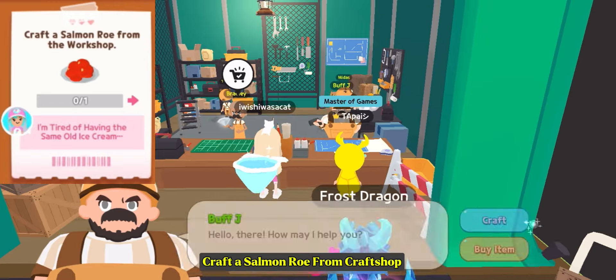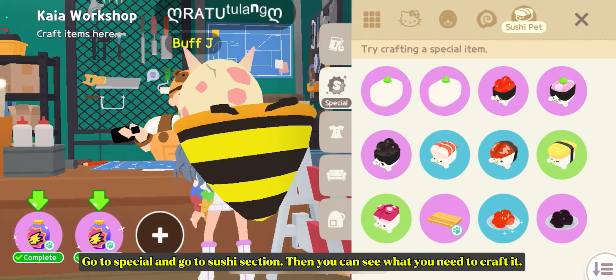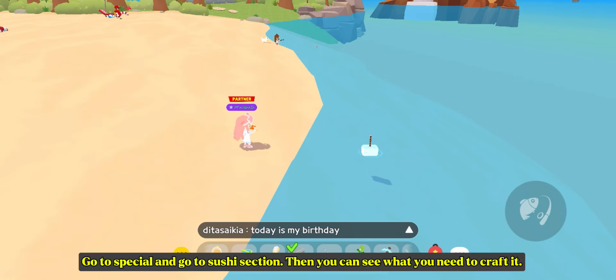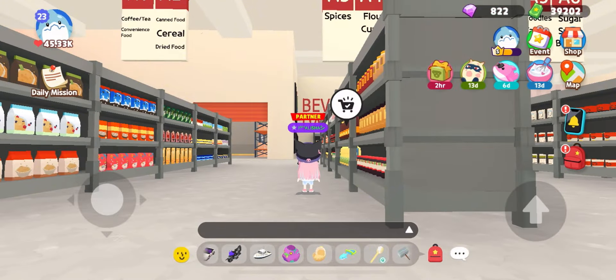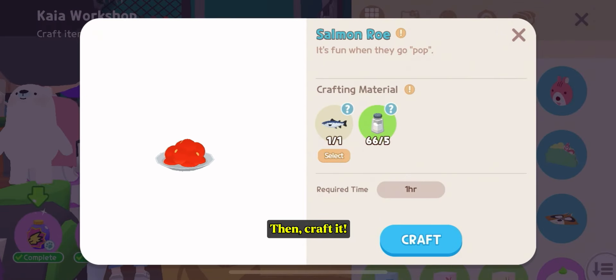Craft a salmon roe from the craft shop. Go to Special and go to the sushi section. Then you can see what you need to craft it: Atlantic salmon by fishing and salt from downtown Mart. Then craft it.